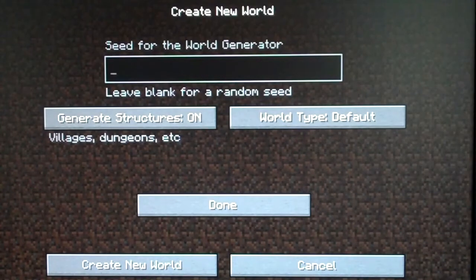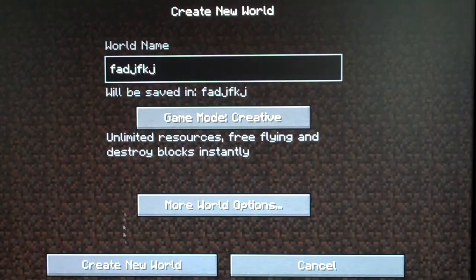You're going to want to name the seed 'brat' — b-r-a-t, no capitals, one word. World type is Default and Generate Structures are going to be on. Then say Done and Create New World.